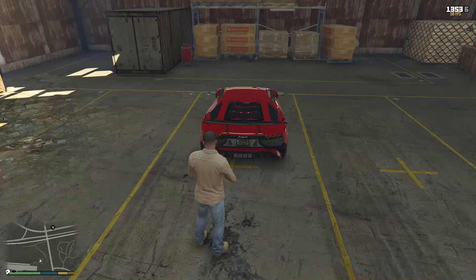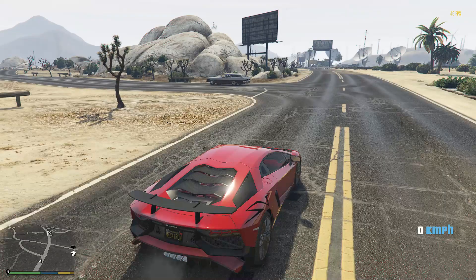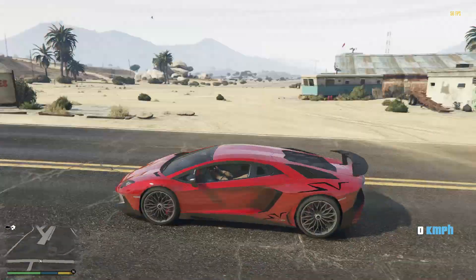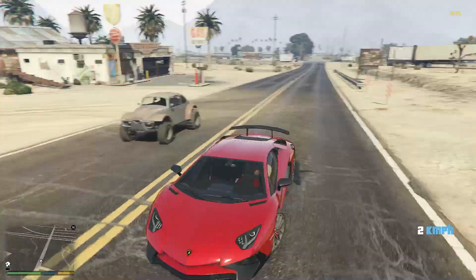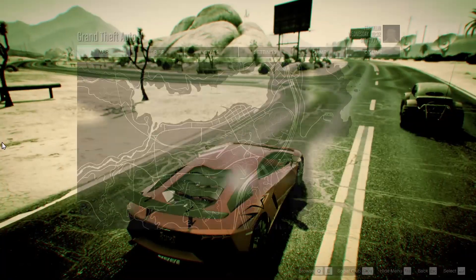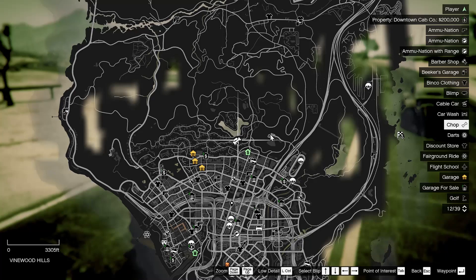We left the garage and now we have to leave the jail and then leave the car. I am coming out of the airstrip and now I am going to take the car. On the map I will mark the garage where we have stored our Lamborghini, so we are going to take this car there.